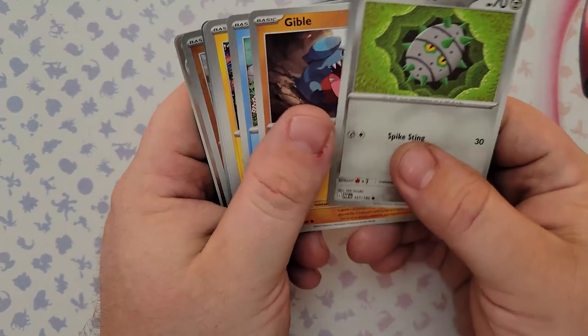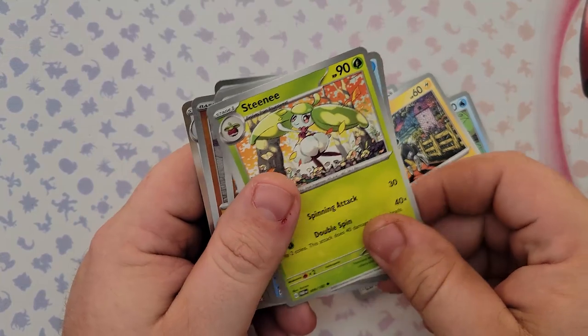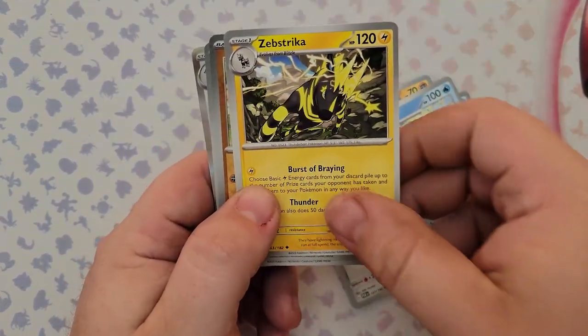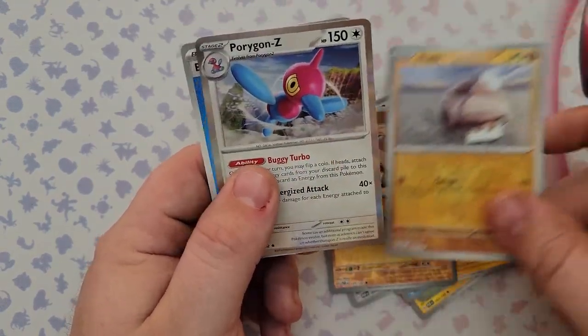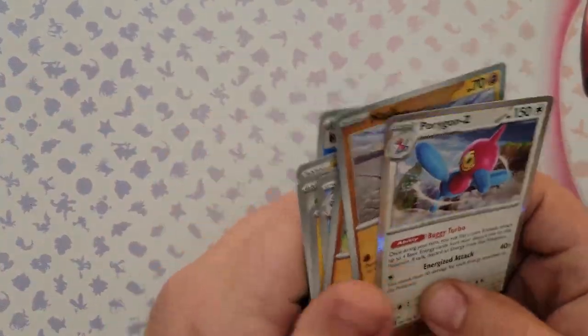Pack one pulls: Baxcalibur seed, Gibble, Panpour, Blitzle, Steenee, Simipour, Zebstrika, a reverse holo Knacklops, another reverse holo Knacklops, Porygon-Z, and a Water Energy. Not a bad pull — two reverse holo Knacklops. They have different versions of some of the basic Pokemon in this set, so pulling two reverse holos of the same Pokemon is pretty rare.